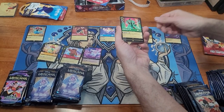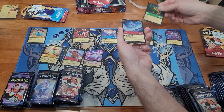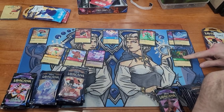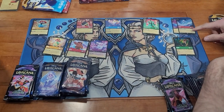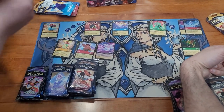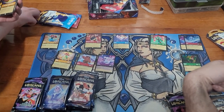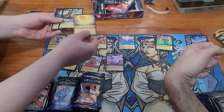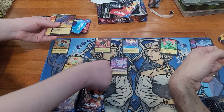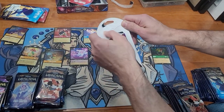Got Simba, Cruella De Vil, and the Beast — that's a legendary, really cool. Then another Elsa foil. I think the Beast is worth around ten dollars. Also pulled: You Have Forgotten Me, Simba, Captain Hook, Just in Time, and a foil Dinglehopper.